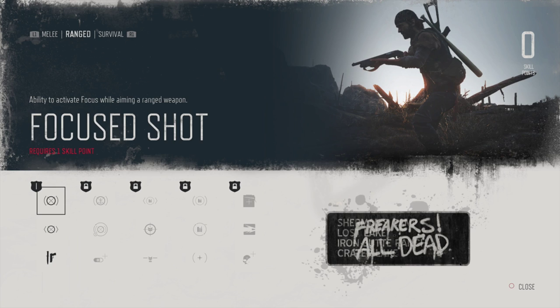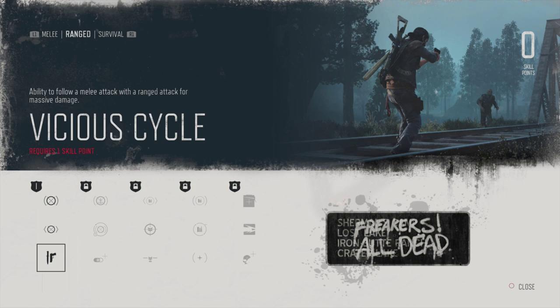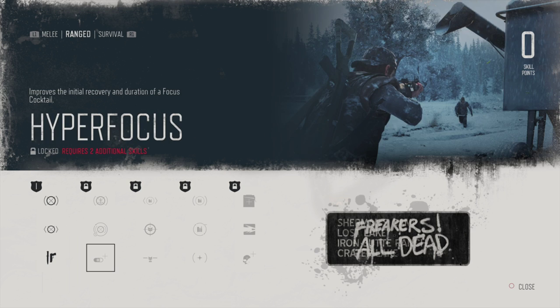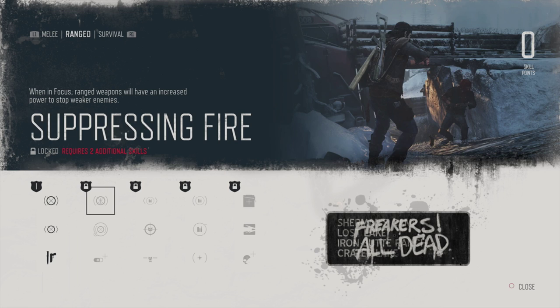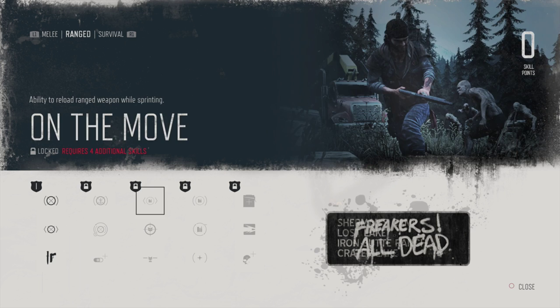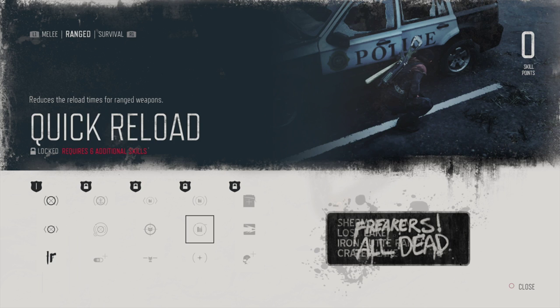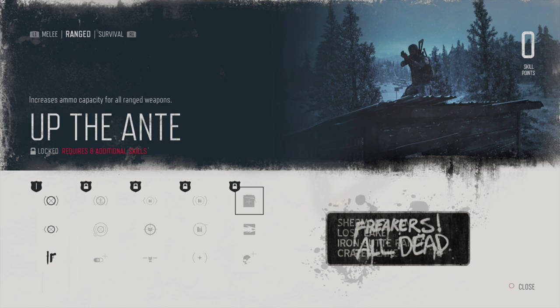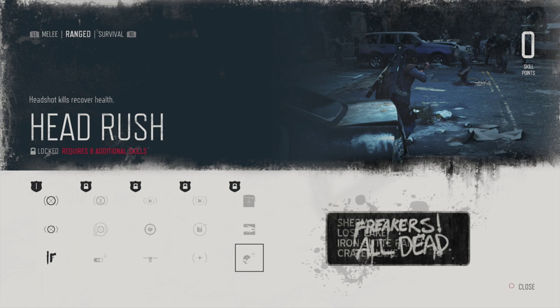For ranged: activate focus while aiming a ranged shot — basically bullet time. Move and aim a ranged weapon with more precision. That could help. Ability to follow a melee attack with a ranged attack for more damage — massive damage. Reload ranged weapon while sprinting, that sounds really useful. Significantly reduce ranged weapon recoil. Increase crossbow bolt damage. No longer consume focus. Increase ammo capacity for all ranged weapons. Headshot kills recover health — that sounds super useful. Some of these end-tier ones are awesome.